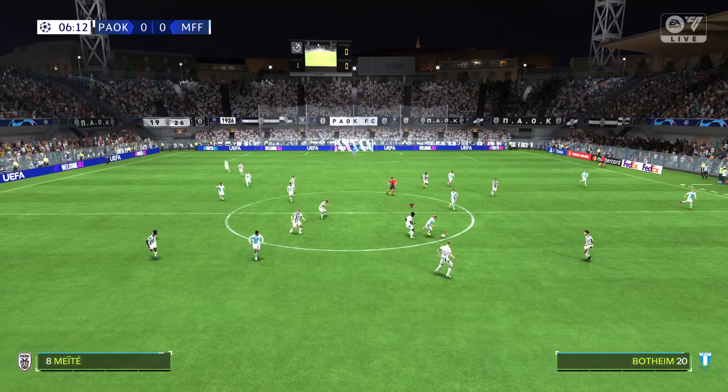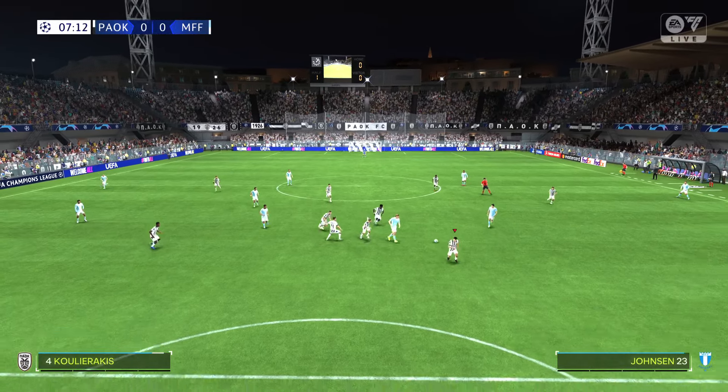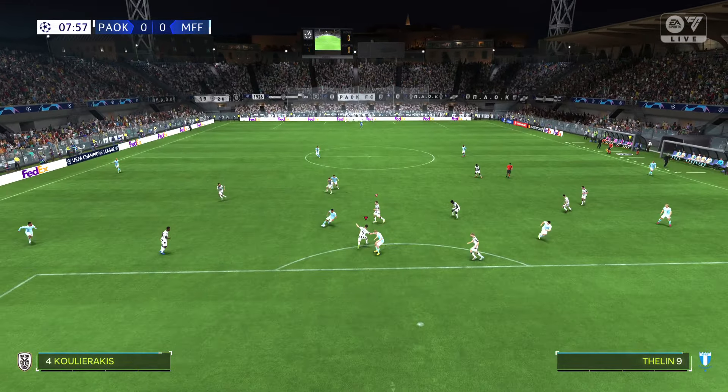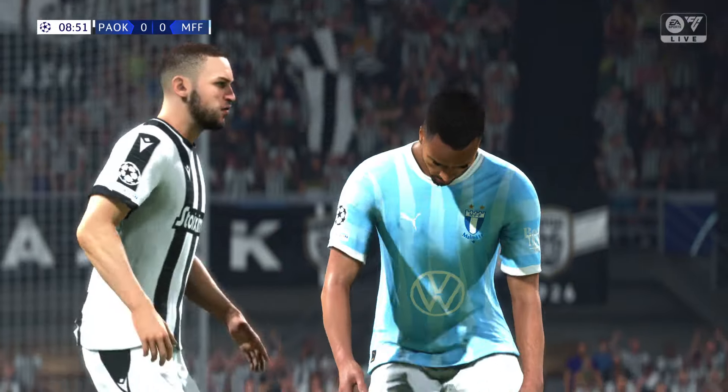So the initial eleven for the home side. It's a 4-3-3 formation with a centre-forward and two wingers. So it's important that the midfield players give support to the striker whenever the ball goes wide. They can't allow him to be isolated.